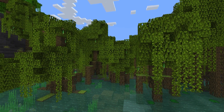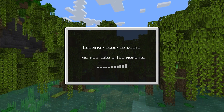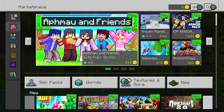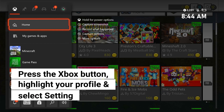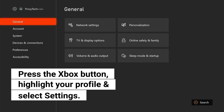Make sure you have a stable and fast connection by doing a simple speed test on your console. Here's how: Step 1 — press the Xbox button and select Settings. Step 2 — under General, select Network Settings.